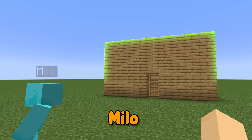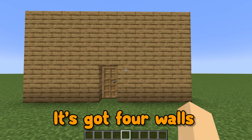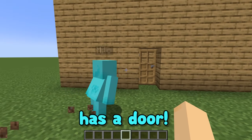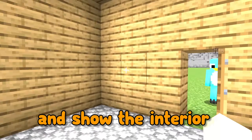Look at our awesome new house, Milo. It's so amazing! Oh yeah, it's got four walls and it's totally made out of wood. And it even has a door! That's right, and we can even go inside and show the interior.